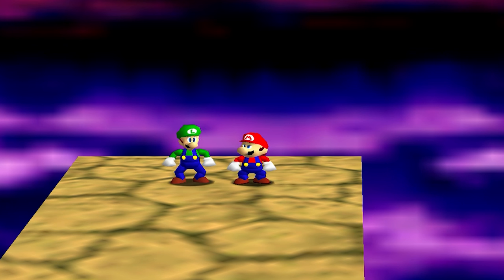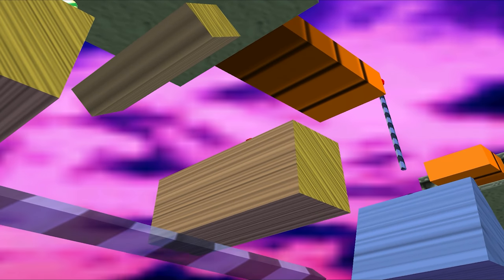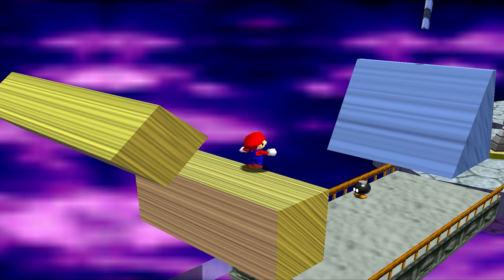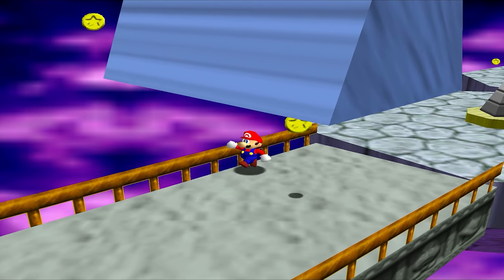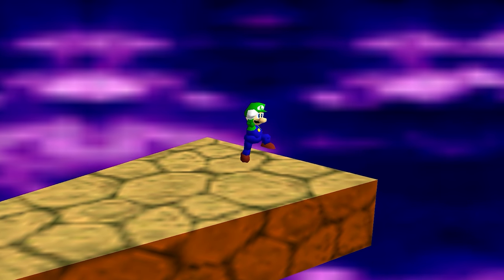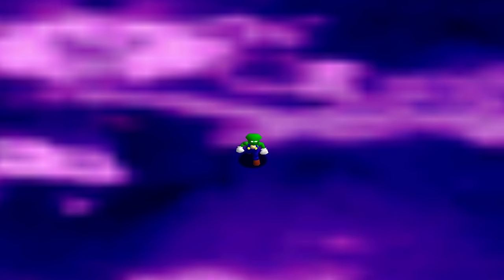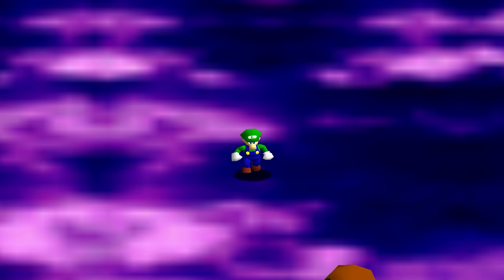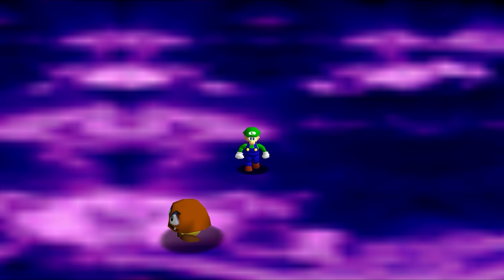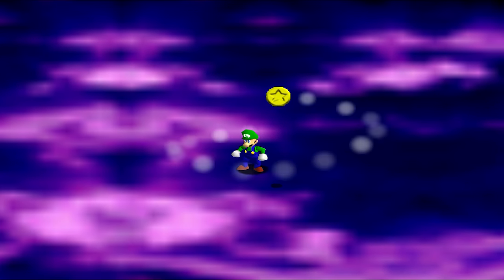To get around this problem we need the aid of a trusty friend. With Luigi being in the level too, we can get Mario to enter the radius of the spawn point and then leave him up there. Now all we need to do is get Luigi to do the hard work. If we just have a snoop around here we can see the Goomba in question — and what could be for the first time ever, we've killed it.